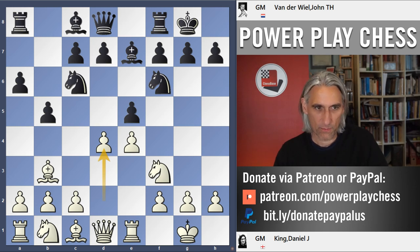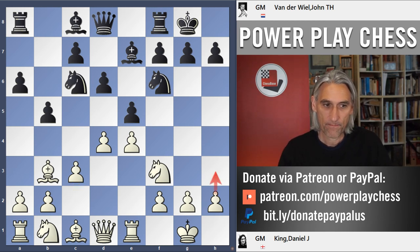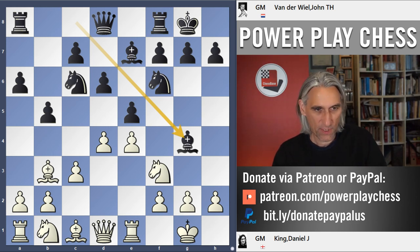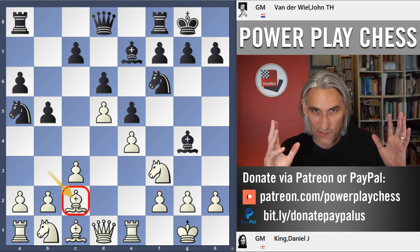I played an anti-Marshall system with a4, or in this case d4. Van der Veel goes into normal lines with d6. Now I'm protecting my d-pawn with c3 — a pretty standard variation. I haven't played h3, which gives black the opportunity to play bishop g4. This is the Yates variation, named after Fred Yates, one of the strongest English players in the first couple of decades of the 20th century. I've always liked playing this with white. The knight hits the bishop — you've got to keep that bishop.